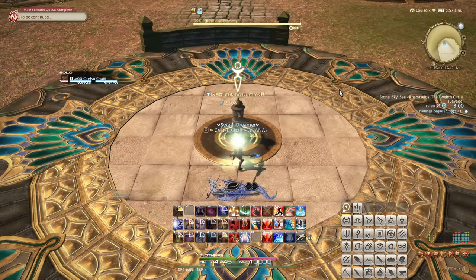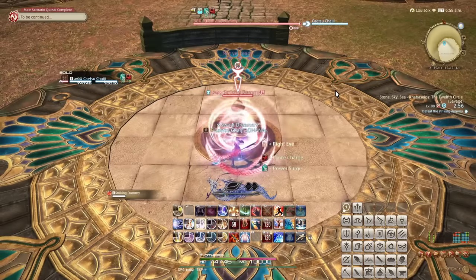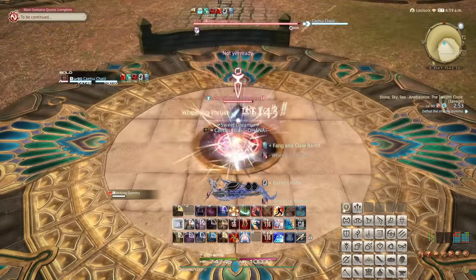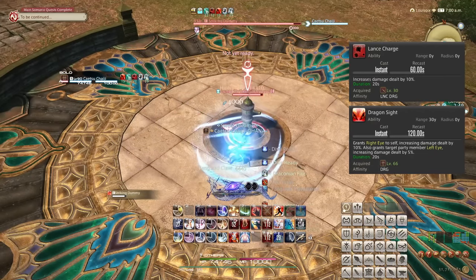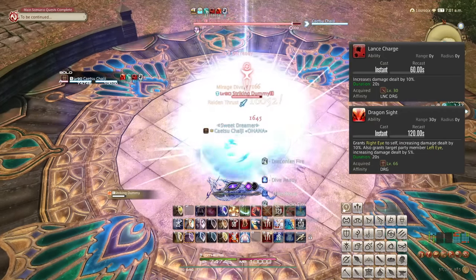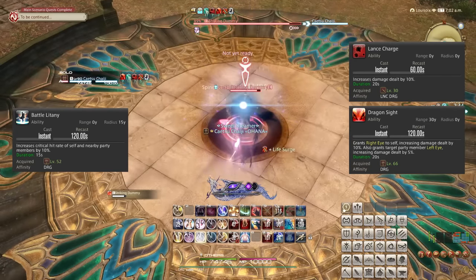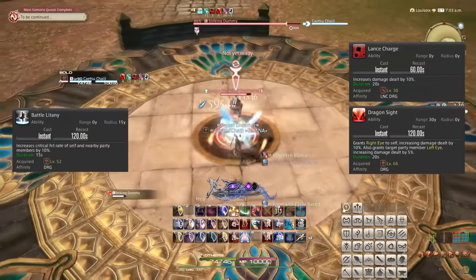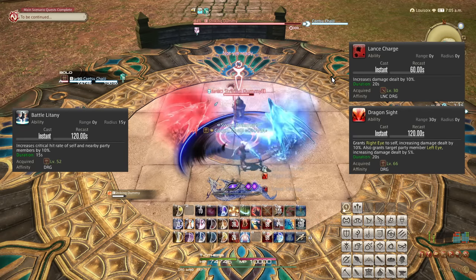This same kind of idea applies to most jobs, and the timing of raid buffs as well. If you know your team is planning their raid buffs that last 15 seconds around 7 seconds into a fight, then you can coordinate that. A Dragoon wants to use Lance Charge and Dragon Sight as close to each other as possible to make sure they overlap with the same actions. But because Battle Litany's duration is shorter, it is used after, such that you are sure to get 15 seconds of Lance Charge, Dragon Sight, and Battle Litany. Naturally, as Battle Litany is a raid buff, it kind of dictates where Lance Charge and Dragon Sight go as a side effect.